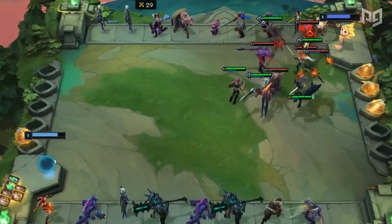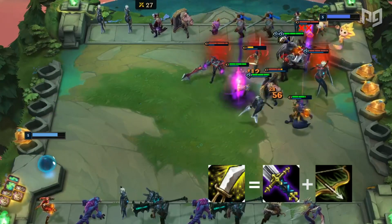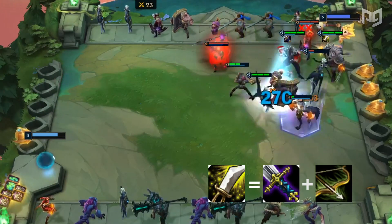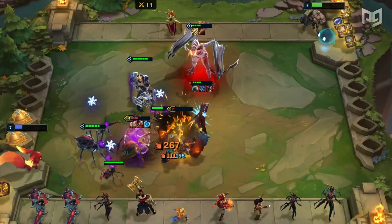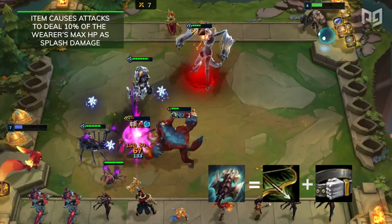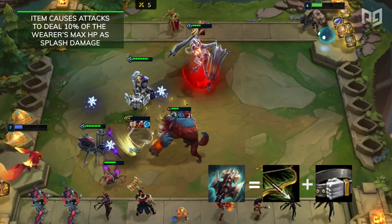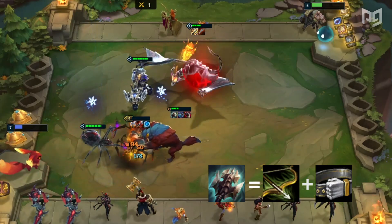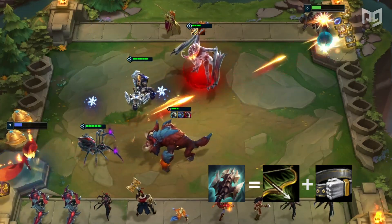The next item, Sword of Divine, has always been, for lack of better words, a trash item. It's going to be removed in the next patch, so don't bother with this one. Now onto Titanic Hydra — the item causes attacks to deal 10% of the wearer's max HP as splash damage. Unfortunately, most AD carries that you want attack items on don't really have a high health pool. The item works best with shapeshifters like Jayce or Gnar.